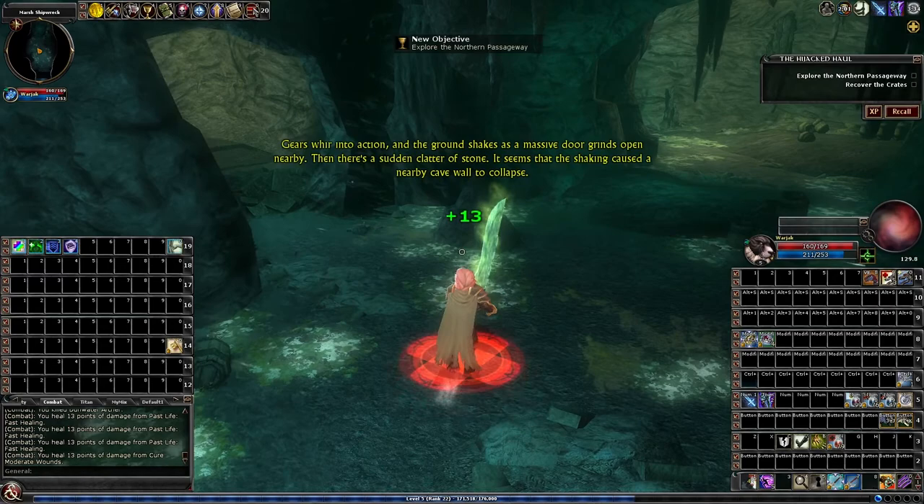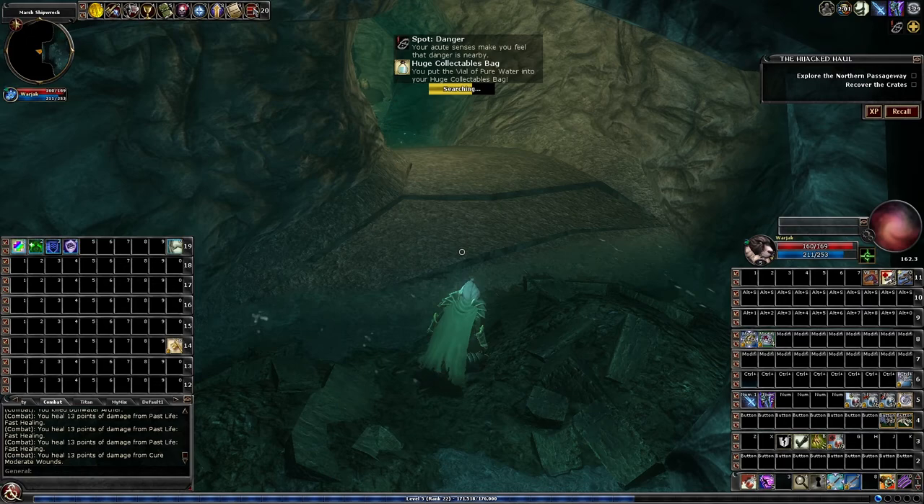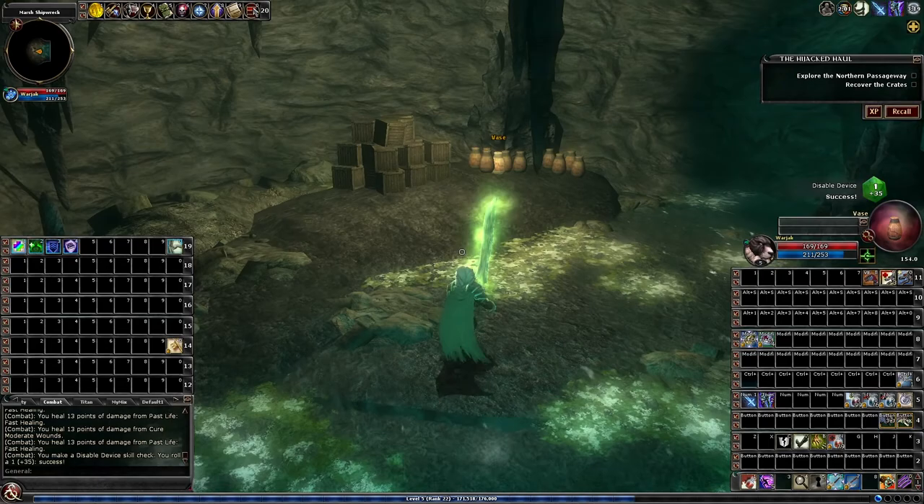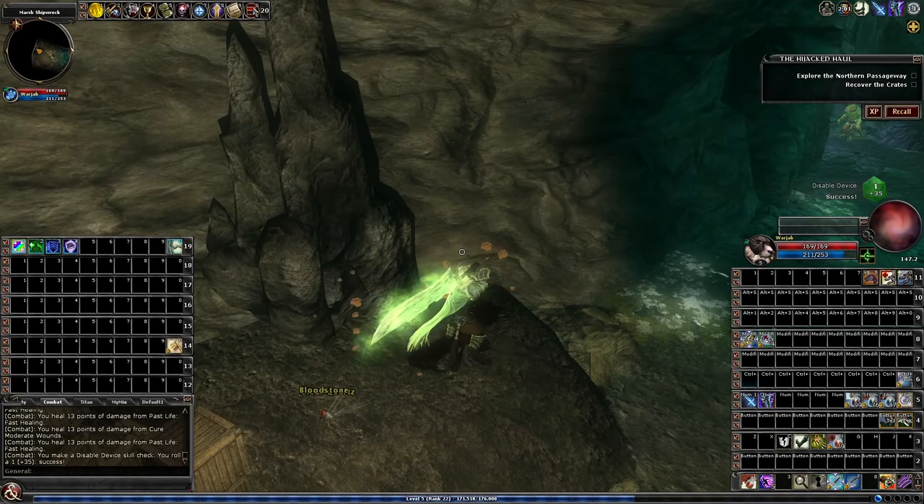You just head back the way you came and you'll be able to get to that first intersection where there are three ways to go. You can continue on the quest, but there's an optional that opens up as well. It's got some traps in it and some extra loot. If you have the ability to do traps, disabling these traps will help your XP bonus, so it might be worth it.